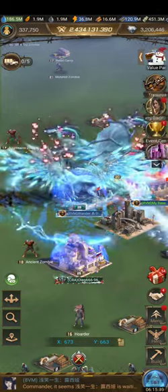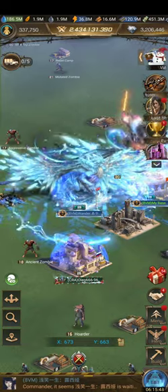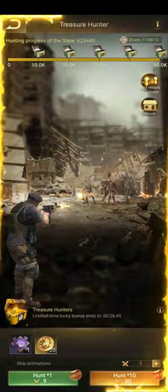I want to talk about the new Treasure Hunter event in Last Shelter. You can see the base skin here on Wander Base — it's this big blue dragon. The stats are pretty good, but it is very expensive.